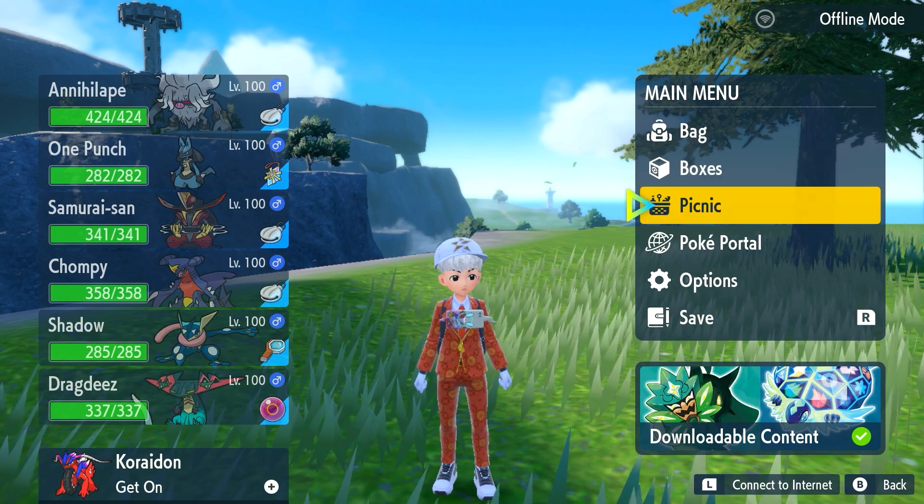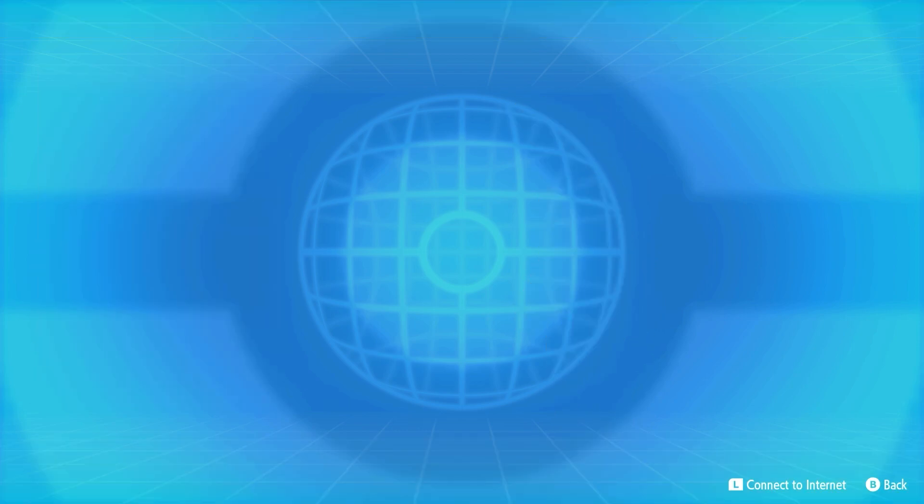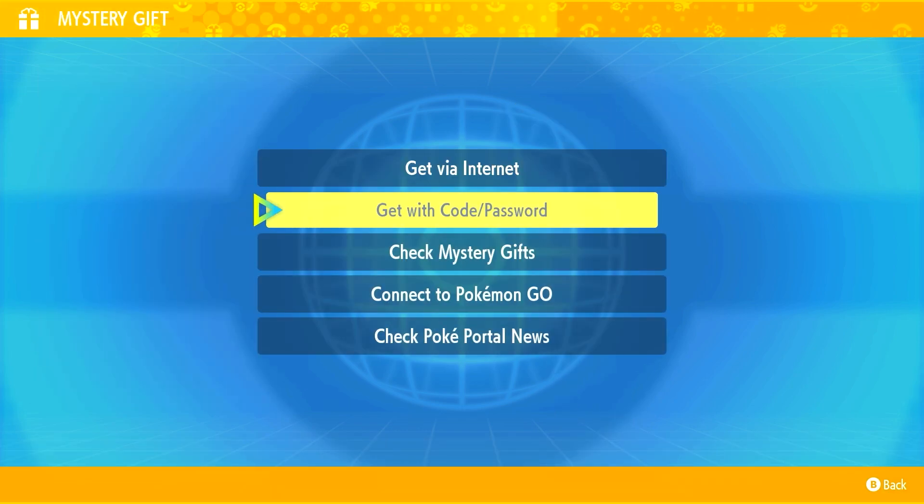To do so, all you need to do is open up your menu. You're going to go to the Poke Portal. Of course this is going to require you to be in online mode. We're going to go down to Mystery Gift over here, then select Get with code or password.